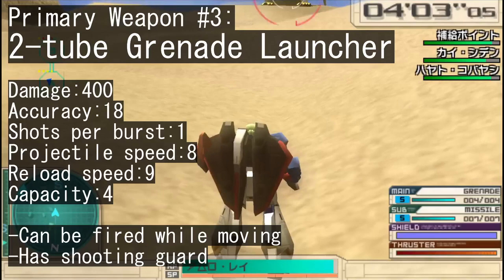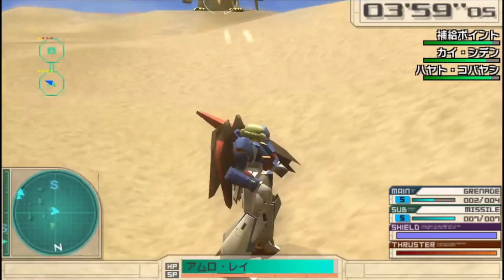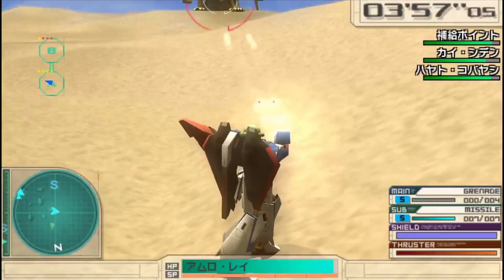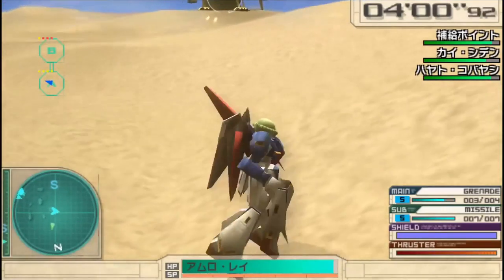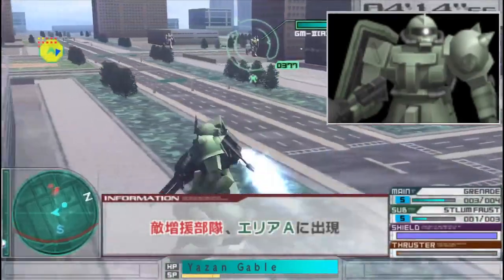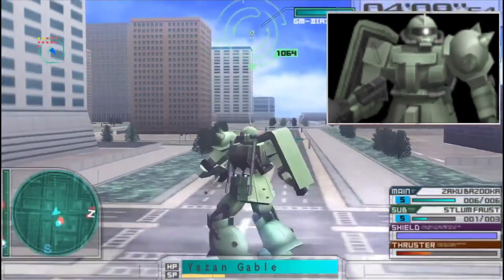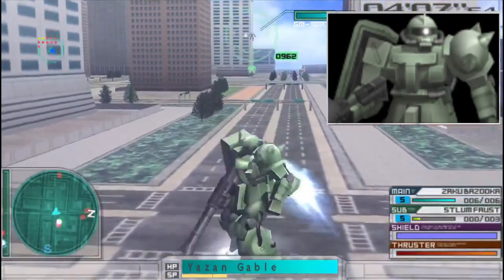Your final primary weapon is the grenade launcher on your right arm, which you can fire while moving, quickly. Just like the Beam Rifle, you get to use the shooting guard when firing from a certain angle. If you're used to playing Noyon Bitter's Zaku F2, it's basically the grenade launcher from that one, but slightly less accurate.